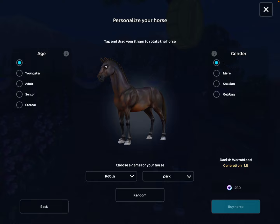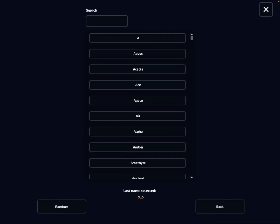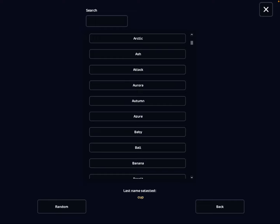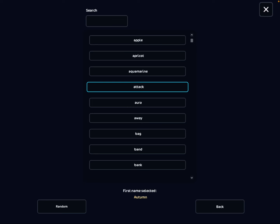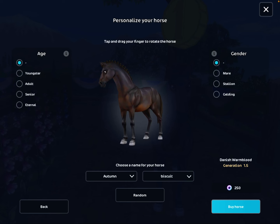Okay, personalize and buy. I'm not going to select any age or gender because I don't really know. I'm going to try to find a name — if you guys have any name suggestions, please put them down in the comments. I like 'Autumn' — how about 'Autumn Biscuit'? That one sounds good. Okay, I'm actually going to buy the horse.